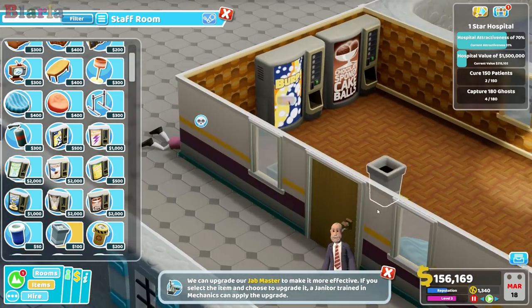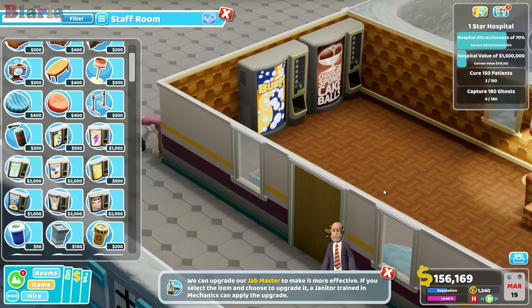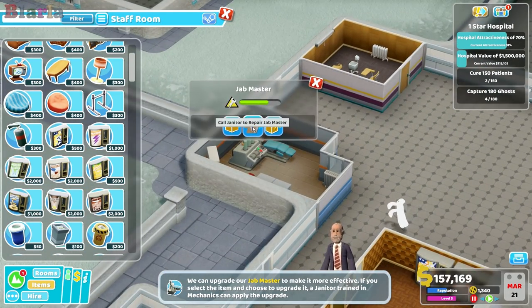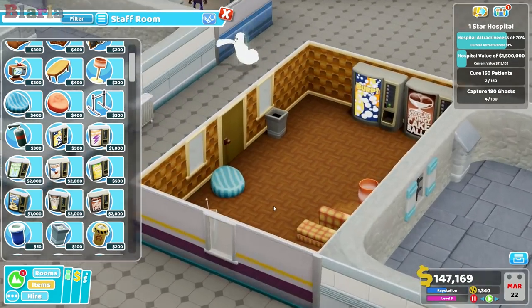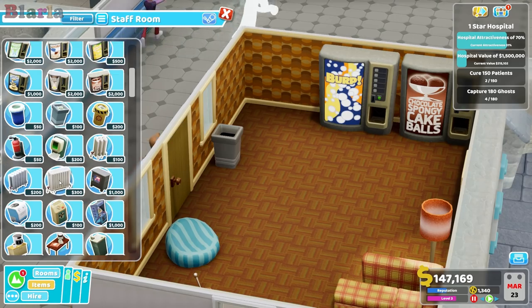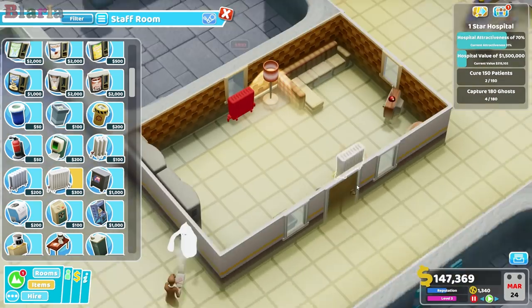What happened there - did we fail treatment? Yeah, we killed somebody. This is terrible. We could upgrade that actually. Not repair it - how much is it? 10,000? Let's upgrade that, even though currently it's the only thing we can treat.